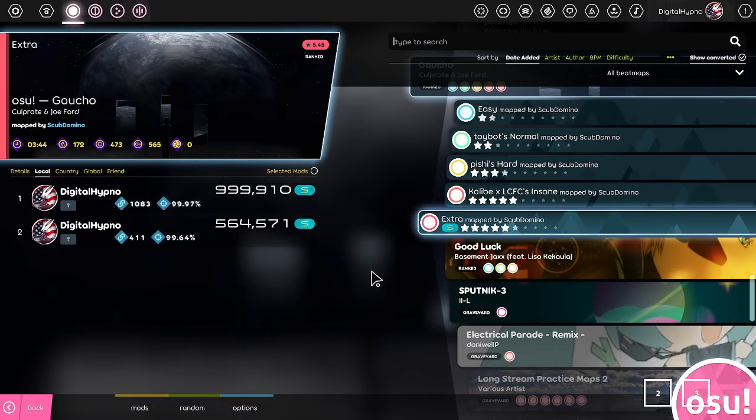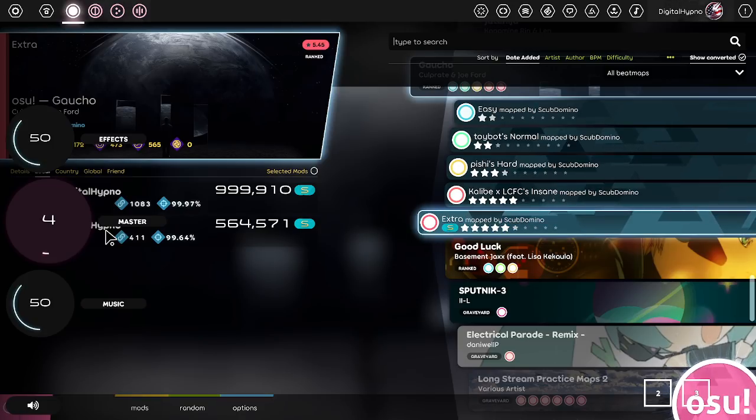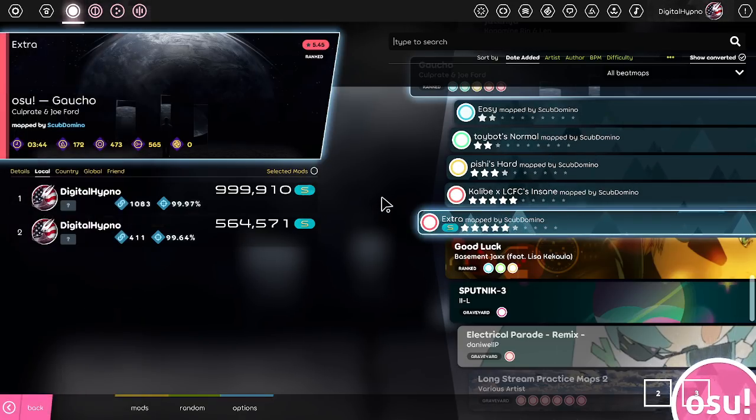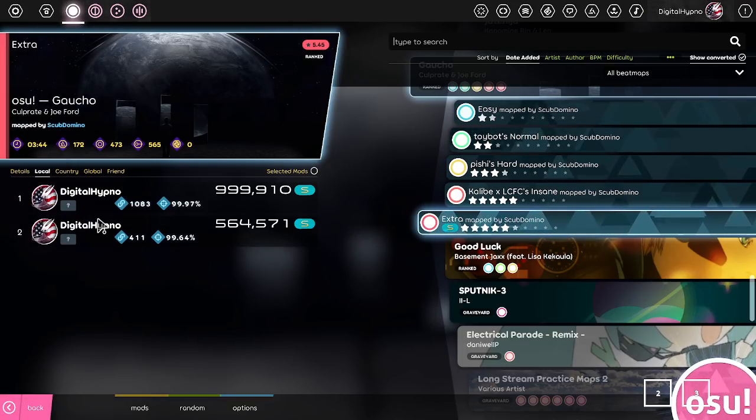Just like the stable client, hold Alt and you can control the volume, and you can also put your mouse over it. Scrolling in osu! lazer does increments of one, whereas using the arrow keys does increments of five — or actually, there was something I was thinking of that did increments of five. I don't remember, but anyway.